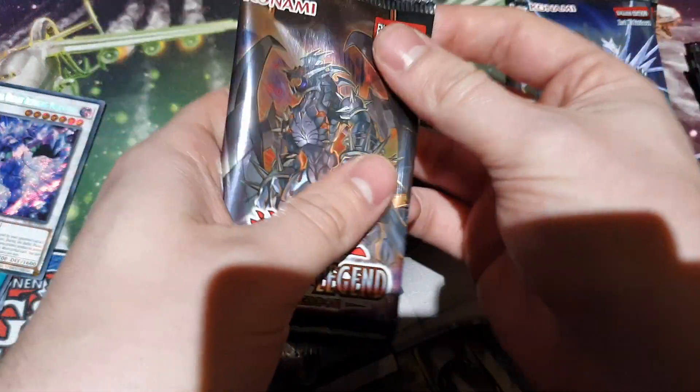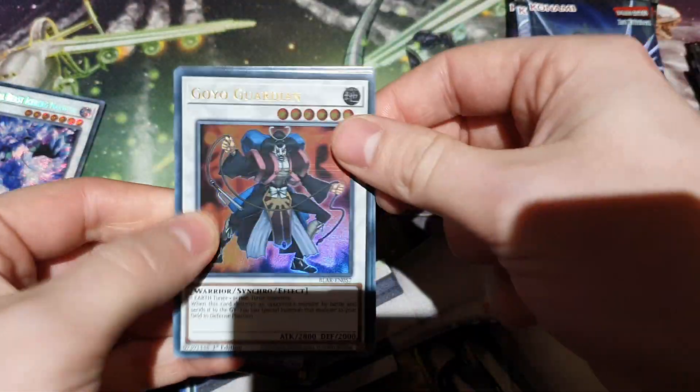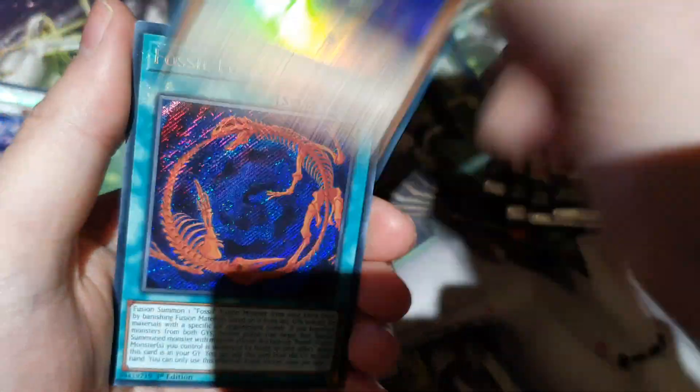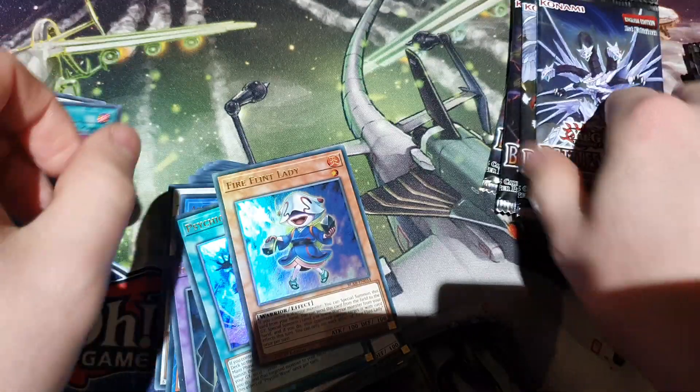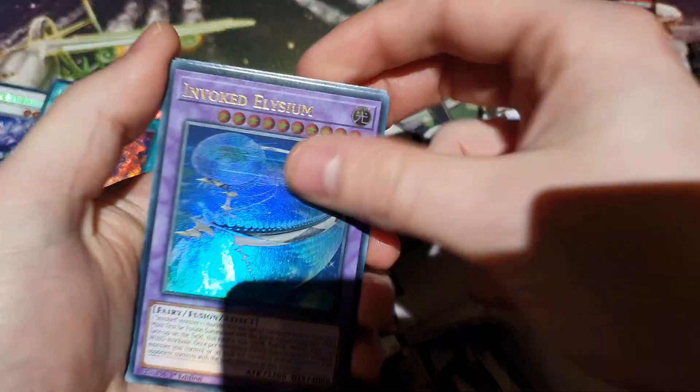Can Rona just end please? I want to be able to play rather than just buy packs. Because Goya needed to reprint — the Numbers needed to reprint. Sidekick Wave — that's actually a pretty cute card. Fossil Fusion, don't really care.